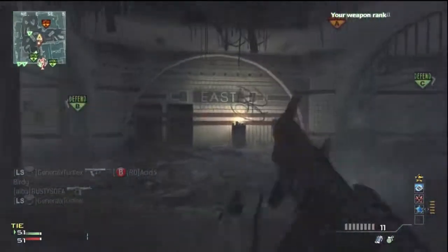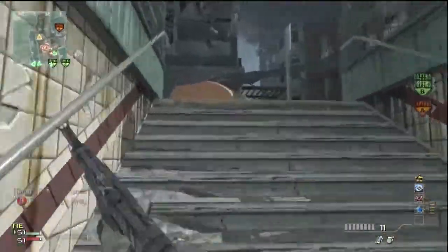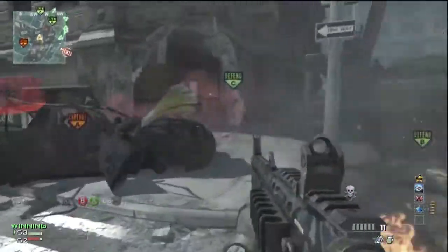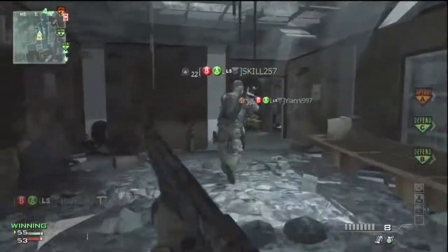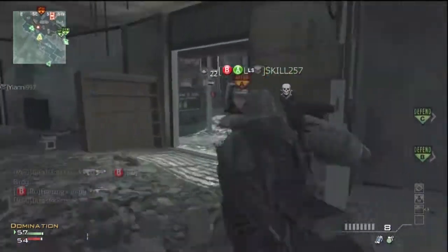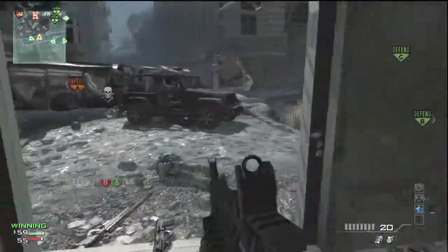If you've seen any of our other videos, I almost got a MOAB with this gun on Underground. I think it was in Episode 4 of our live commentary series, the first series. I die right there by the Type 95, which isn't that great — but I'm joking, of course, as it is the best gun in the game. I almost got a MOAB on Underground; I think I got an 18-point streak.